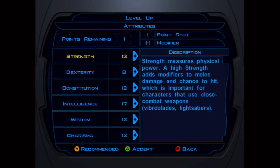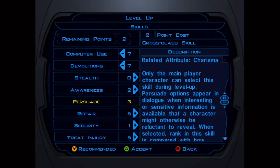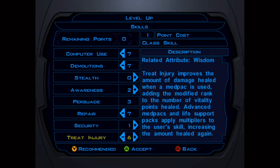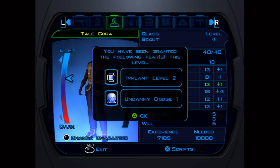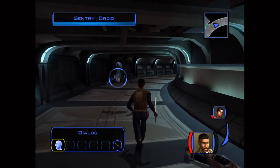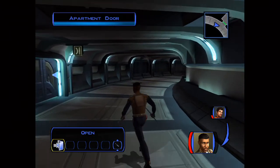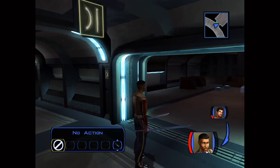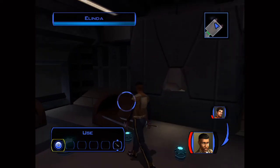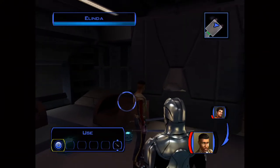Focus on Persuade when you can, Computer Use, Repair, and Demolitions. At level 4, you want to increase Intelligence to 18 — you don't do this at the beginning because it costs more points early, but at level 4 it only takes one point. This allows you to have five skill points every level as a Scout. You don't want to wait until you become a Jedi Guardian, because then you'll only be able to upgrade three skills per level. So upgrade as much as you can while you're a Scout up to about level 8.